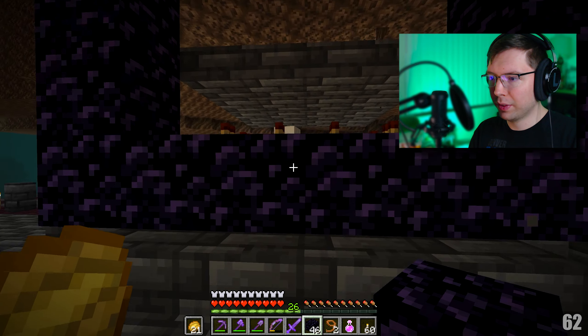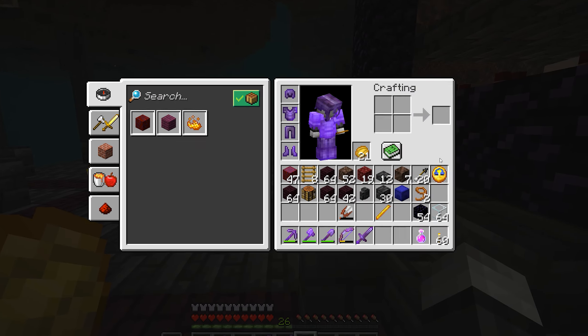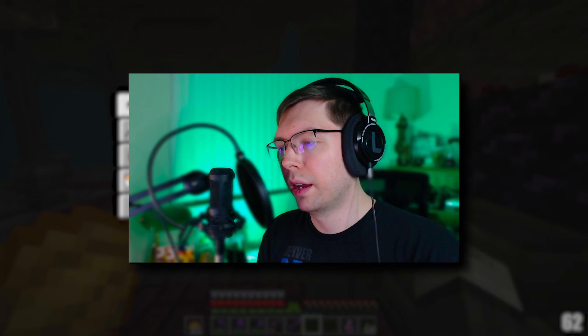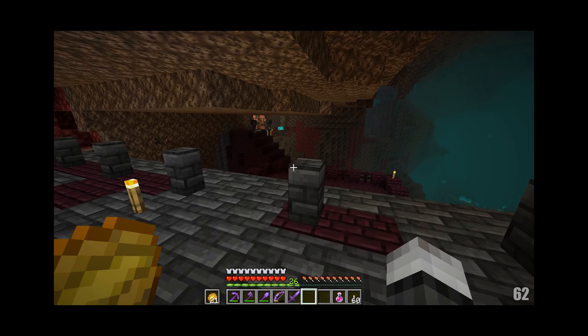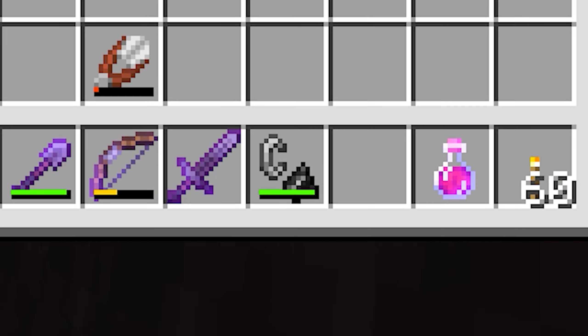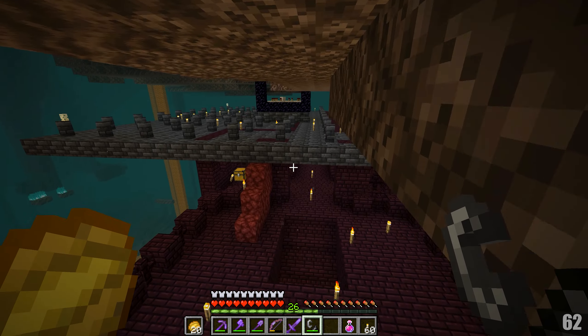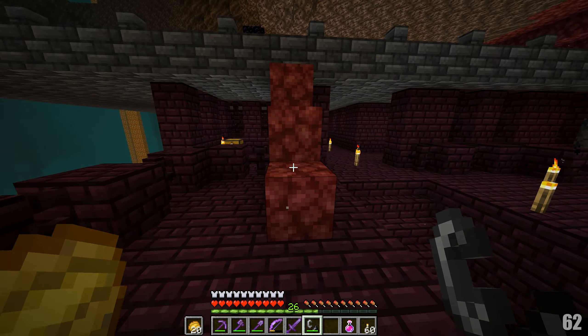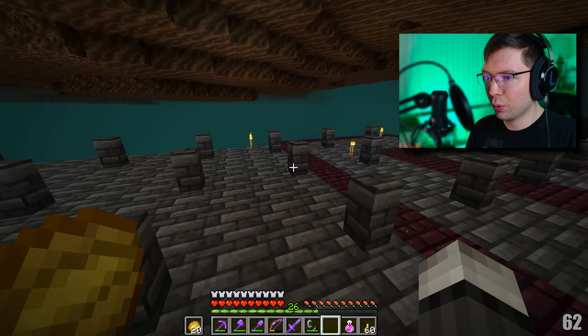Beautiful people, I think we're done. The only thing we have to do is light this portal up, and I don't have flint and steel or an ender chest. Do you know how many mobs are gonna be down here when we get back? It's gonna be insane. Alright, we got our flint and steel and our ender chest in case we need anything else. We're gonna light the portal and start making all these torches disappear.